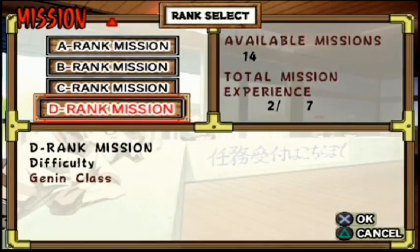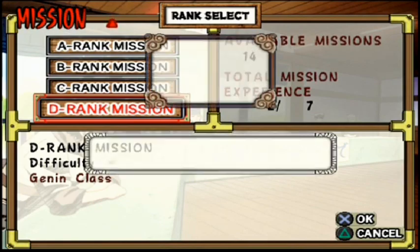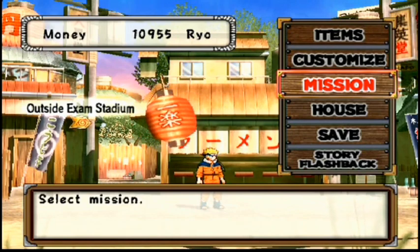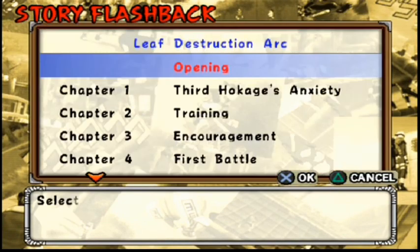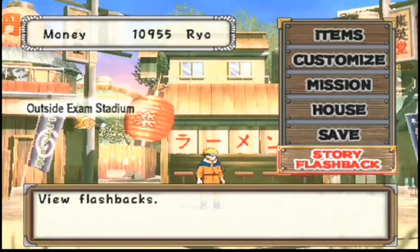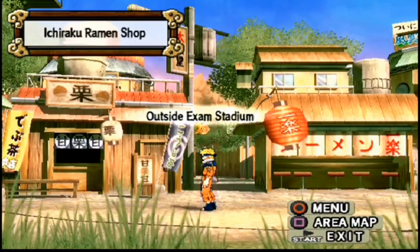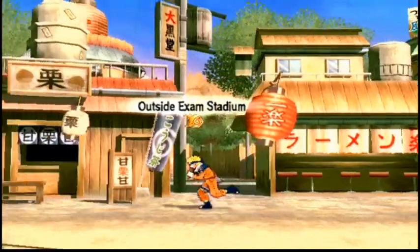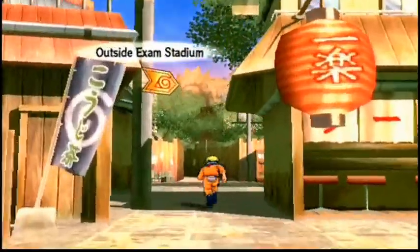If you need grinding, there are missions that get you a good amount of resources. The Kabuto fights in this game are obnoxious — he constantly regenerates chakra and health to the point that he's practically unkillable unless you invest in attack power. So whenever you get the chance, level your stuff up — trust me, it will help you a lot. I'm going to be going through the story via story flashbacks chronologically. Some stuff is lost in translation since I can't access the overworld in real time, but not enough to be a severe consequence.